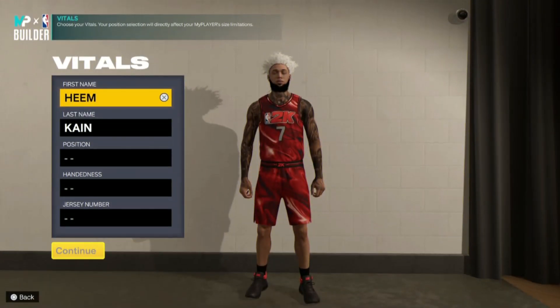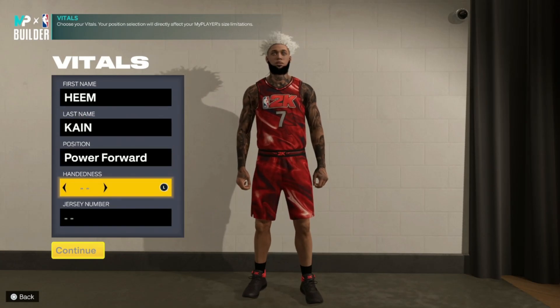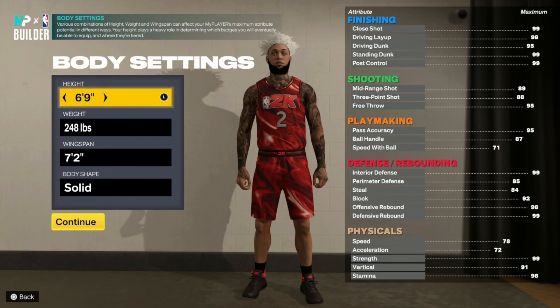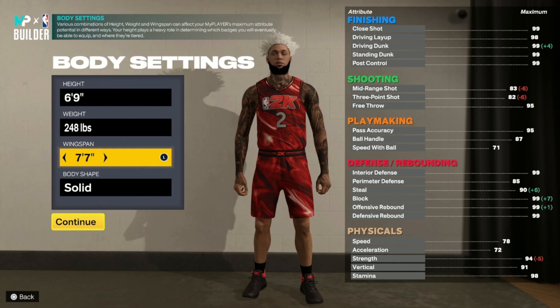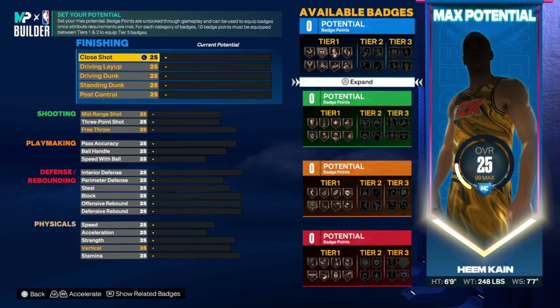Let's get right into it. You're going to want to make the position a power forward. Right hand or left hand does not matter. For the height you're going to want to go 6'9", weight 248, and wingspan you're going to want to put it to 7'7". Body shape — put it to built. Like I said, this build is not a shooting center build, so do not expect shooting. You're literally going to have zero shooting badges after you make this build.